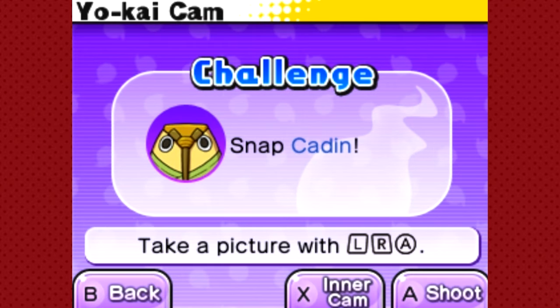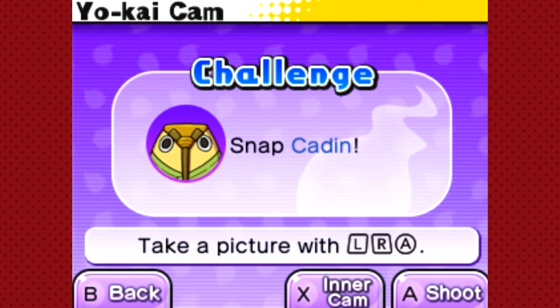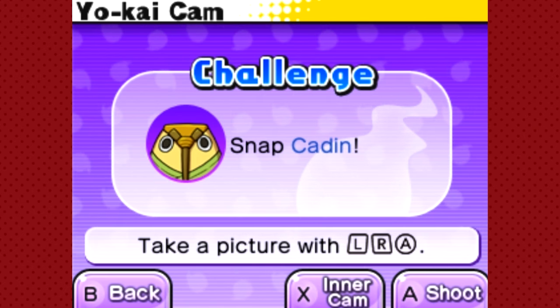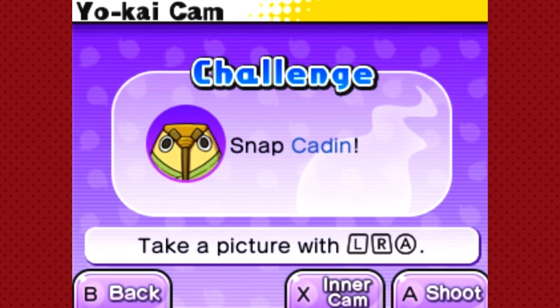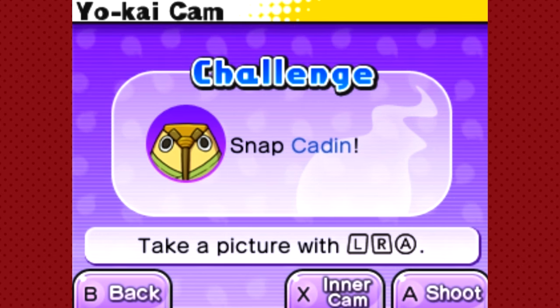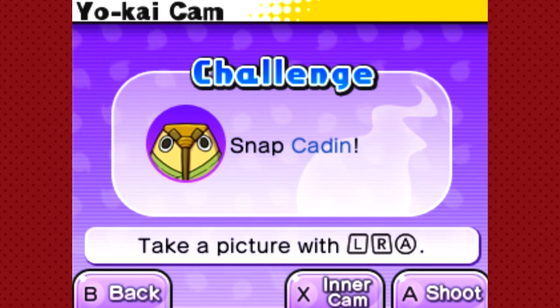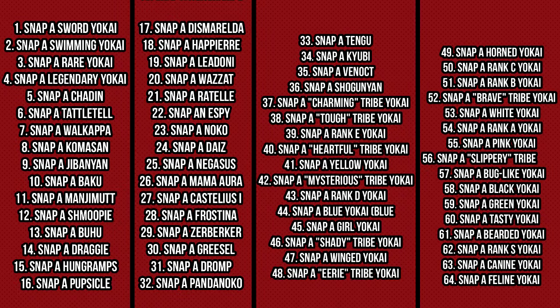The first thing we need to do is go into our Yokai Camera and look at our daily challenge. Your daily challenge may be different, but my current one is to snap a picture of a Kaden. Basically, every single day this Yokai Cam will give you a different daily challenge. Here is a list of all the daily challenges in the game. Currently I have the fifth one, which is to snap a Kaden.